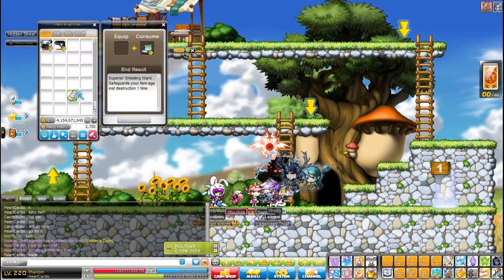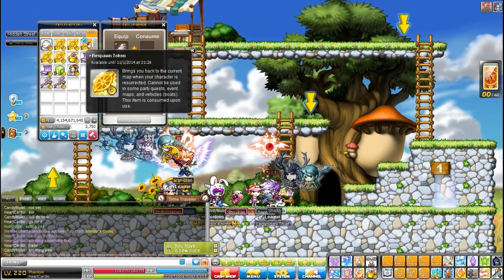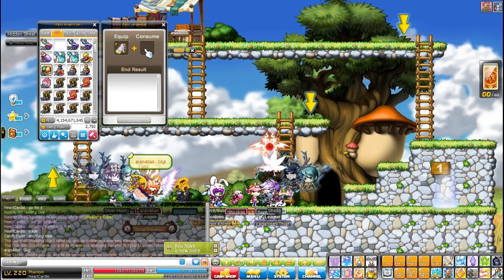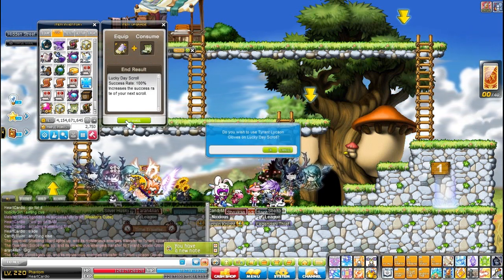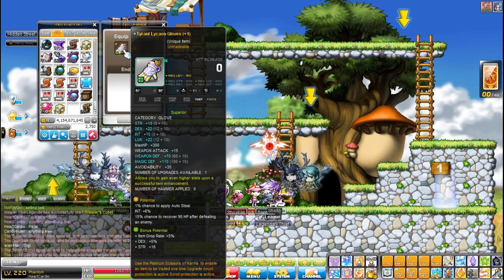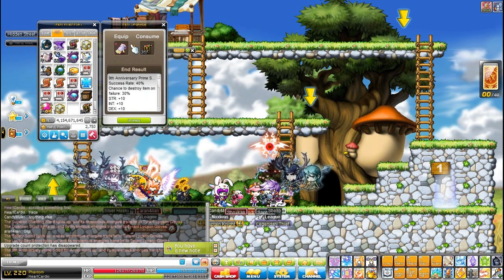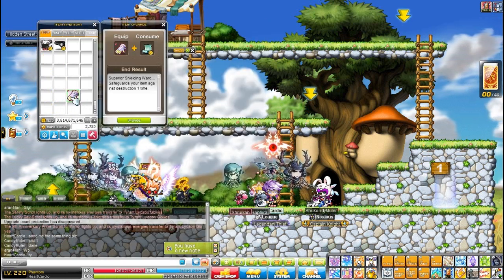Okay guys, time to go for the second round. Superior shield ward first, and now I'm going to use guardian because the prime scrolls are so rare to find. Safety scroll, and I found I have some left on Marvel so I'm going to use them as well. Let's check again — upgrade account scroll, account, and the shield ward. Okay let's click. Yeah, it worked! Okay, time to hammer — be right back.